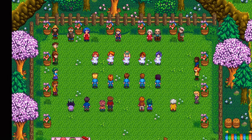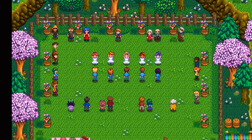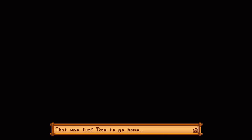So who's paired off? Looks like Leia and Elliot, Alex and Haley, Maru and the doctor, then Abigail and Sebastian. We're just up in the corner — that's fine, I'd rather be with the flowers anyway. I wonder if Evelyn and her husband ever did this dance, and what about Caroline and Pierre? Who does Emily want to dance with?